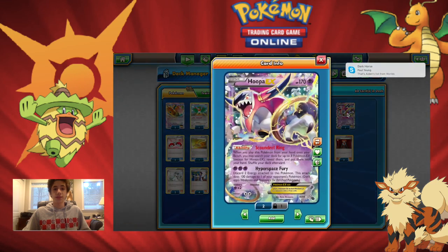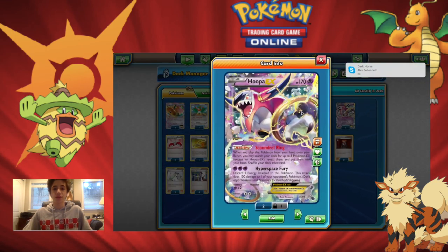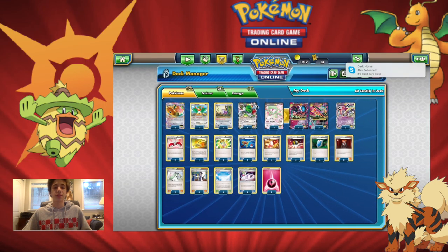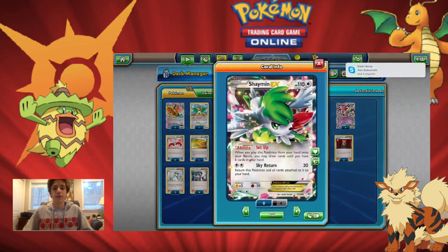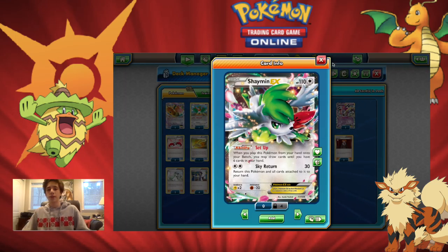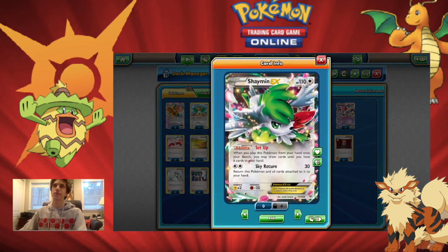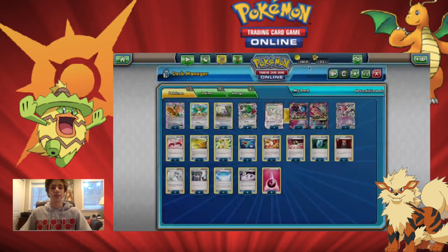The way we fill our bench with this deck is in the early turns, usually you want to Ultra Ball for Hoopa, which lets us search up to 3 Pokemon EX — maybe 3 Gardevoirs, or 2 Gardevoirs and a Shaymin, maybe a Dragonite if we have other Pokemon in the discard we want to get out, like a Rattata. We also play 4 Shaymin; most standard decks usually play 2 or 3, but in this deck we play 4 because Shaymin is the most important card — you put it on the bench for extra damage, and also draw cards with its ability.